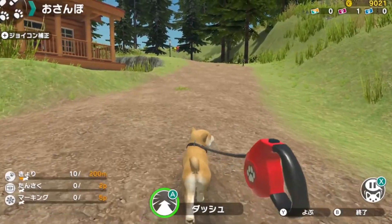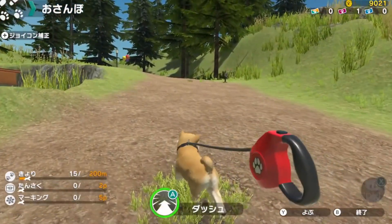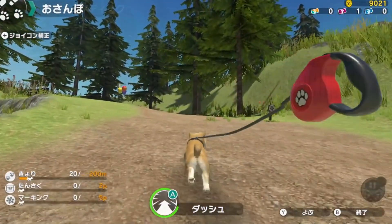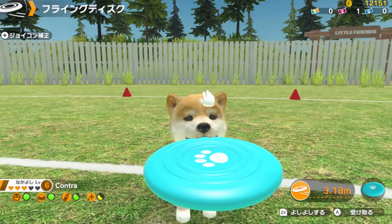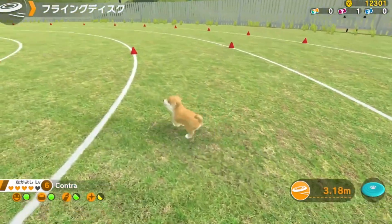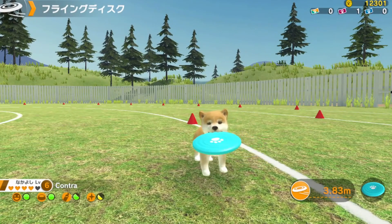Playing with your pets is a huge part of Little Friends, and you can toss around balls or throw discs or chew toys either in the comfort of your virtual home or outside on the grassy training field. Unfortunately, you don't have very precise control over how you throw these toys. In docked mode, you're meant to hold down the A button and shake your Joy-Con to toss discs and balls, but I often found my throws either going not as far as I wanted them to, or simply not registering at all.